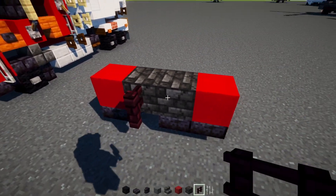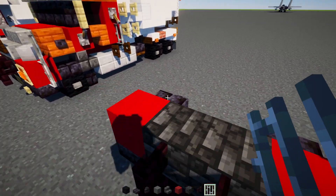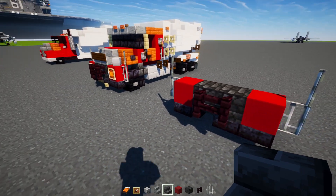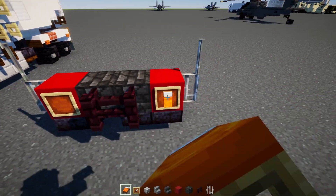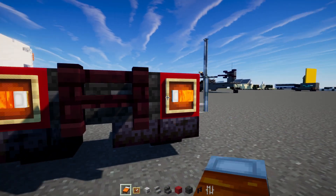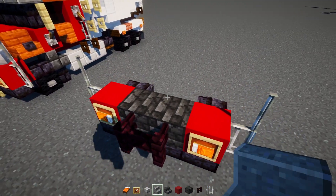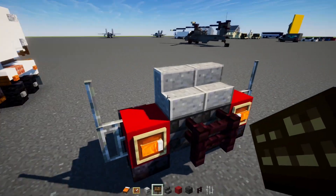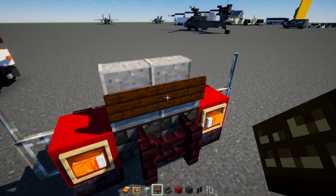In the middle, add cracked deep slate brick blocks, then two blocks wide nether brick fence, and two blocks tall iron bar on both sides. Next, add an item frame for the headlights and an orange bed — rotate it so the orange is on the outside. Then add two blocks wide polished andesite stairs and two blocks wide dark oak sign.